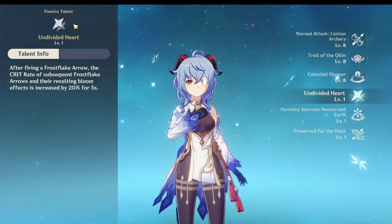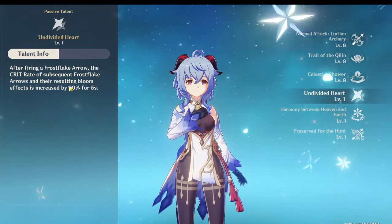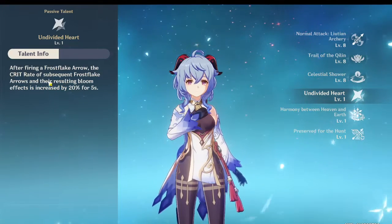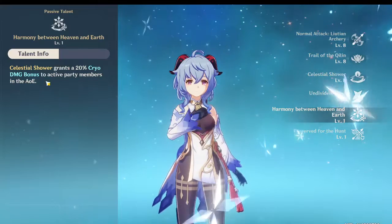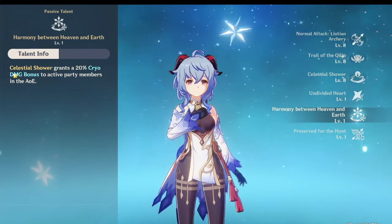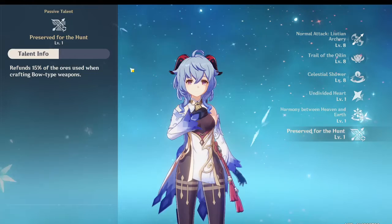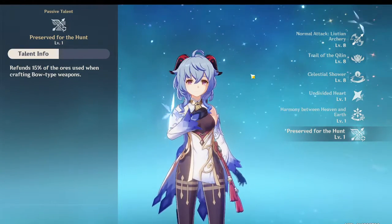Basically what her first passive does is when she uses her E skill she gets a 20% increase in critical rate. So that's nice. Her second passive is that whenever she uses her Celestial Shower, she gives 20% extra cryo damage to the party. Her last passive refunds 15% of ores whenever crafting a bow.